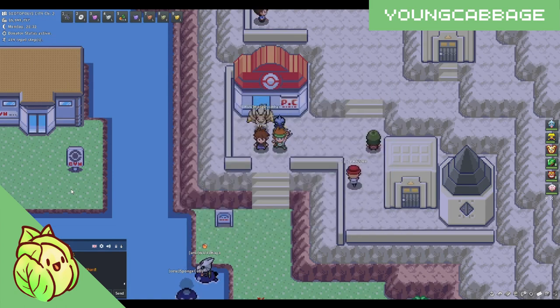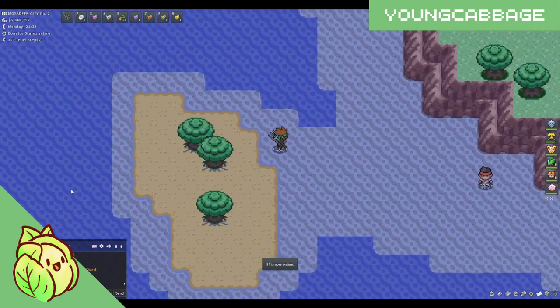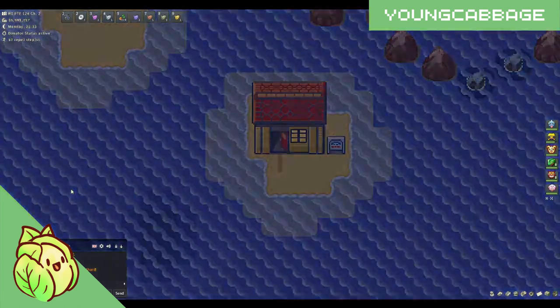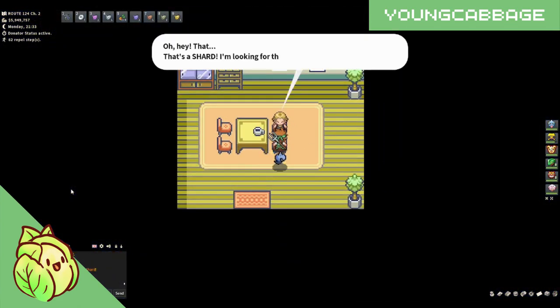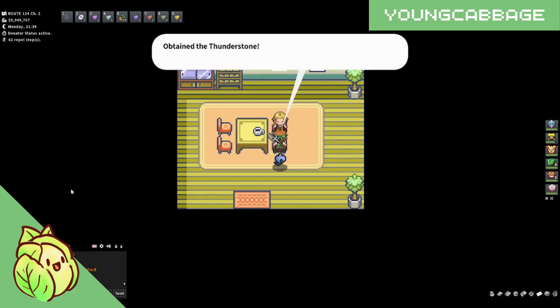To convert the Yellow Shards into Thunderstones, what you're going to do is fly over to Lost Deep City, head directly left from the Pokemon Center and up, and bump into this house here. This is going to be the Shard Maniac. Talking to him will allow you to turn any Shards that you have found into the stone of that respective color. As you can see, if I use a Yellow Shard here, I will get a free Thunderstone.